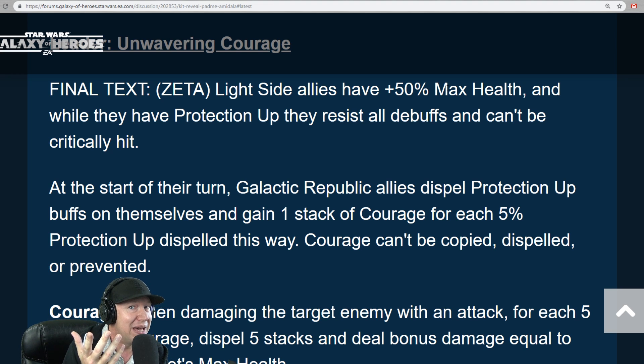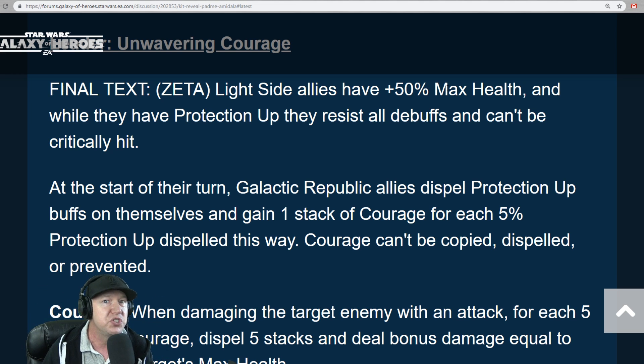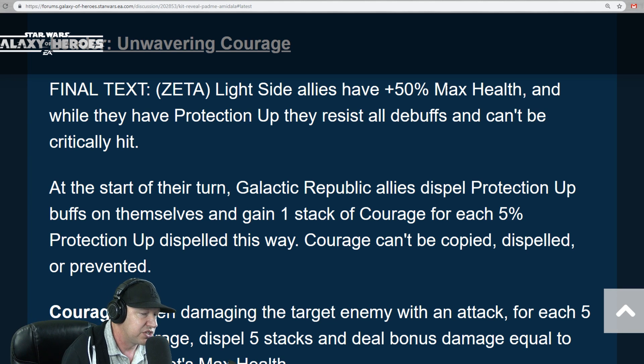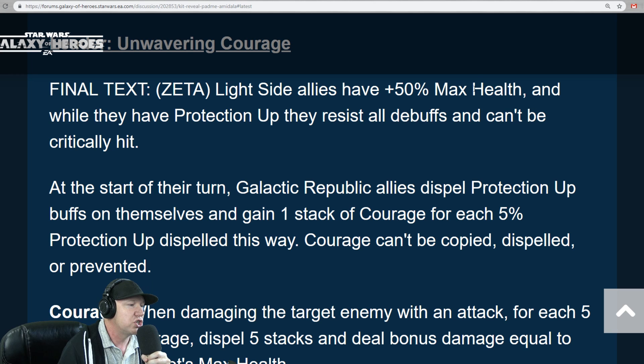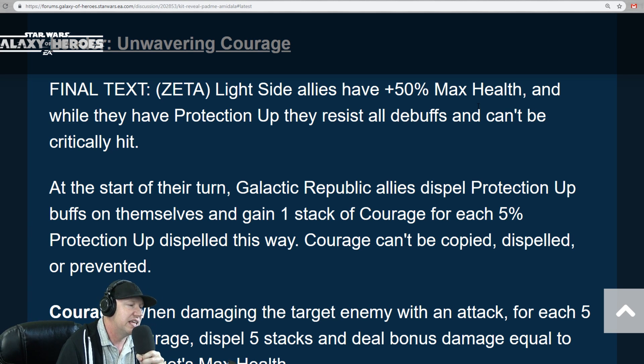Her leadership ability: light side allies have 50% max health, and while they have protection up, they resist all debuffs. She has around 170 speed, which means she'll be faster than Revan and Grandmaster Yoda — one of the faster characters in the game. At the start of their turn, Galactic Republic allies dispel protection up buffs on themselves and gain one stack of courage for each 5% protection up dispelled. Courage can't be copied, dispelled, or prevented, and shows up in blue.